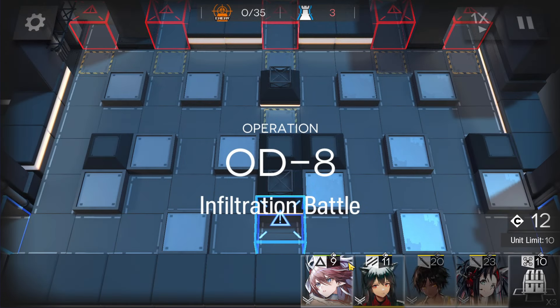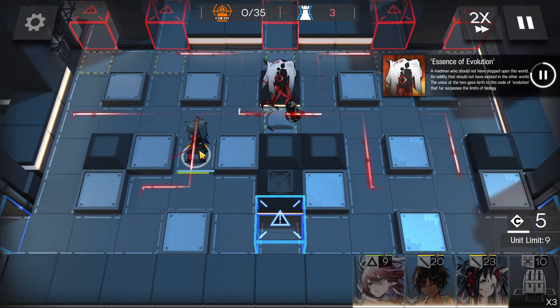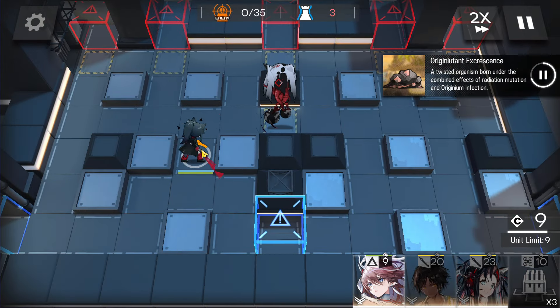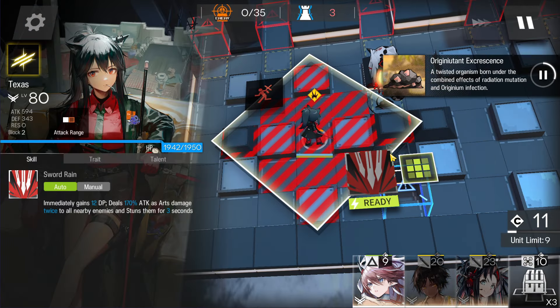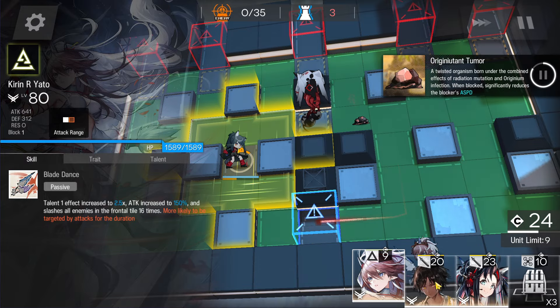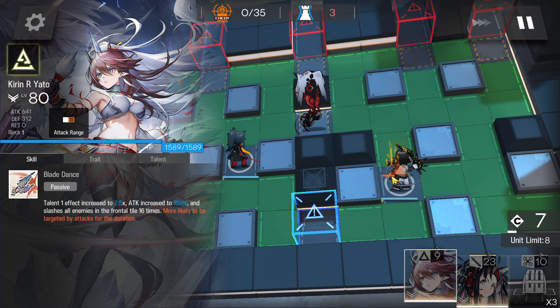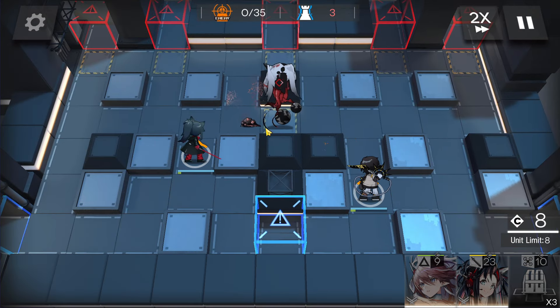First of all, immediately deploy Texas here facing the top side to gain DP. Also, for the rest of the slots, just bring your trust farm units and deploy them in front of the blue boxes on these four positions to prevent any slug from leaking. Then deploy Thorns immediately here, facing the top side, to charge the skill.